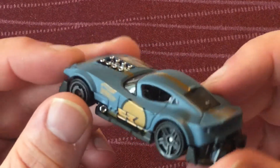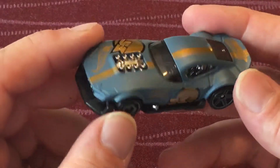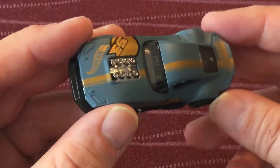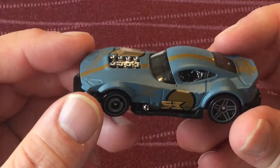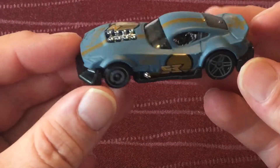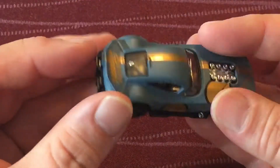The interior is looking pretty shiny — I guess they just chrome the whole thing. So if you want to do a custom job on this, you'd better take it apart and paint the interior however you want. I really like the shape of this car — it's pretty cool. It reminds me of one of those Cobra Daytona type cars, just in the general shape of it.